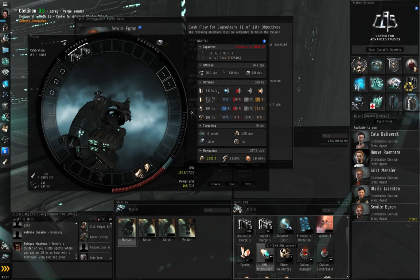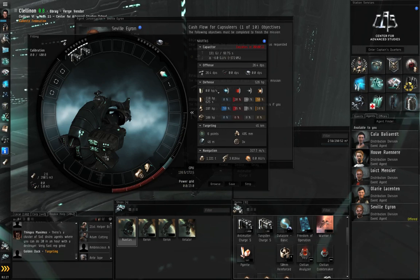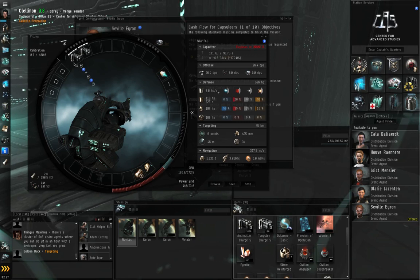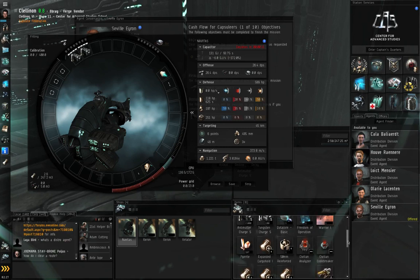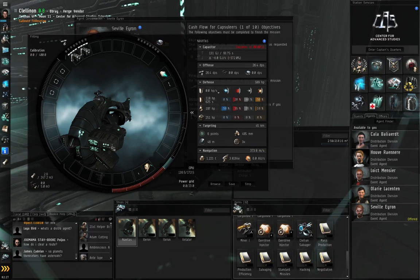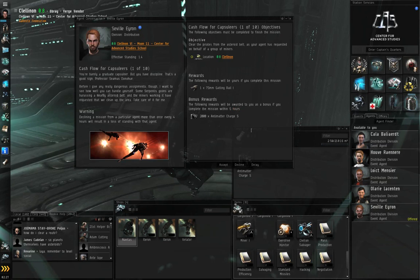I just got the skill to use an afterburner, so I'm going to click and drag my afterburner onto my ship. It fits! So I've got two blasters, an afterburner, a small armor repair, and since I'm not doing mining work I don't need the expanded cargo hold. An overdrive injector gives me more speed. I'll close the fitting window and accept the mission.